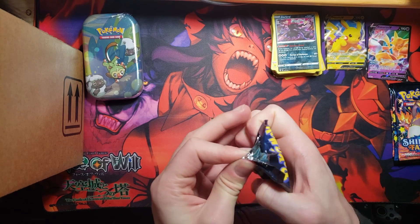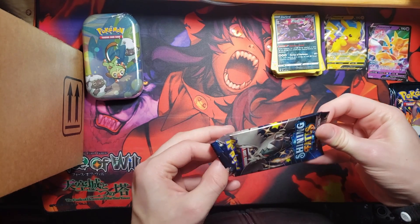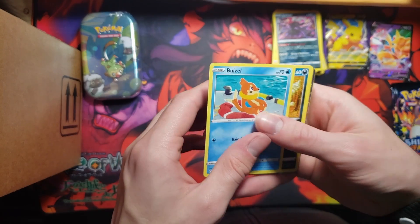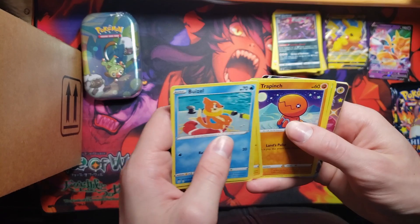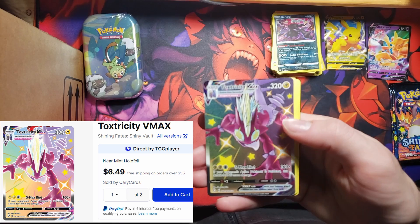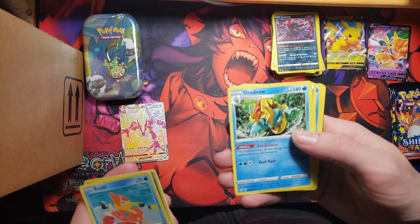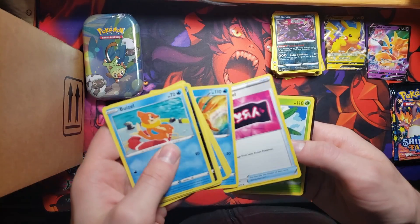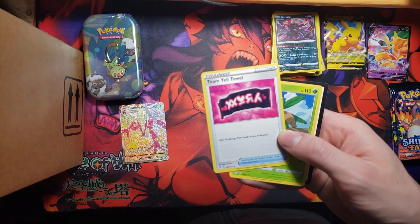Shining Fates, Shining Fates — what are we gonna do? Weezing — you see it, but I'm gonna go slow. Toxtricity VMAX — I already have this one, but it's something. Dreadnaw, yeah. Team Yell — definitely got the full playset of this now.